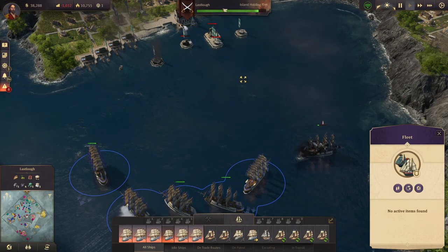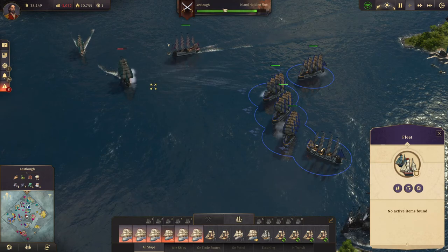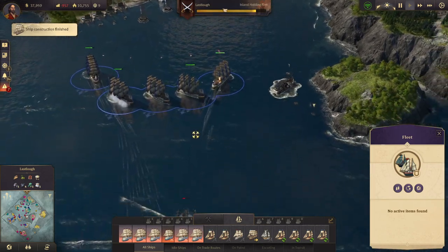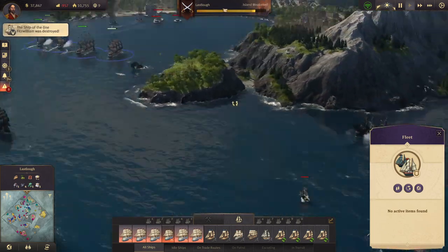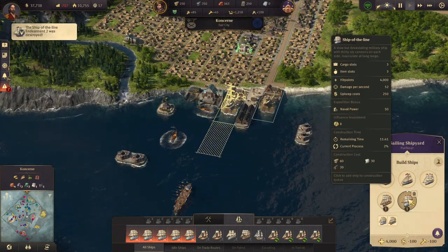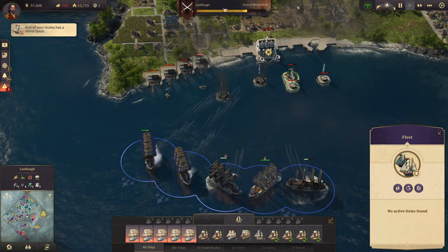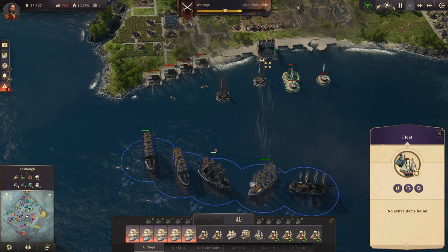I think that one's going to go down. Here comes Maggie's ships, but we can shoot both ways. There goes one of mine - that's okay. We're going to lose that one as well. I did not ask you to shoot at the fishing harbors - pardon my language. It really annoys me when they decide to shoot at something I didn't want them to shoot at.